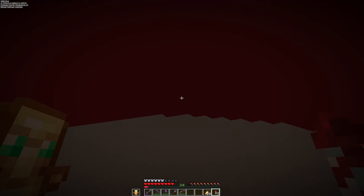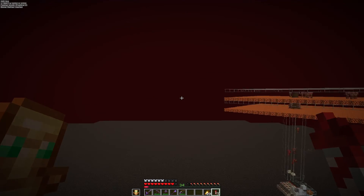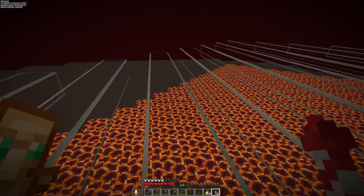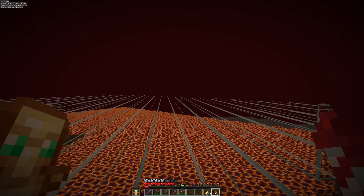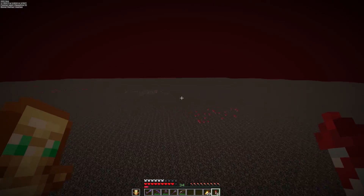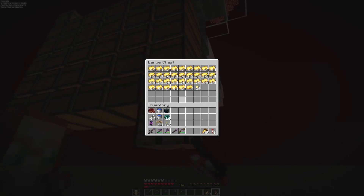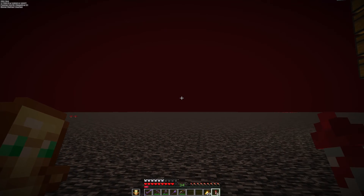So I ran the farm for a little bit and it wasn't doing so well, so I added a second layer onto it and now it seems to be doing very, very well. At least well enough for a single player - if this was a server it would probably need to be a lot bigger or more efficient. But I just need gold for rails and piglin bartering, so this works fine. After a two-and-a-half-hour AFK session, I've crafted everything into just over 32 stacks of ingots. Now we need to get bartering.